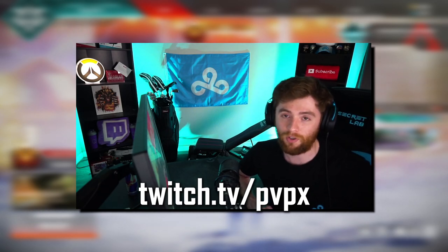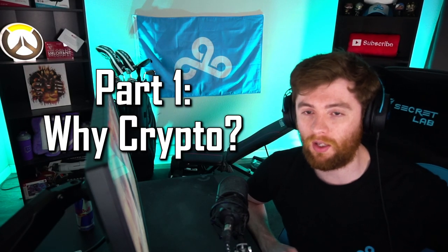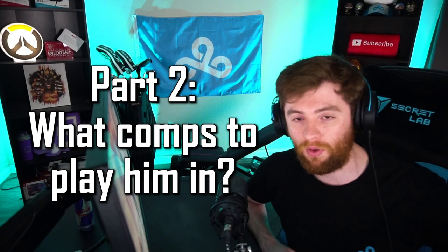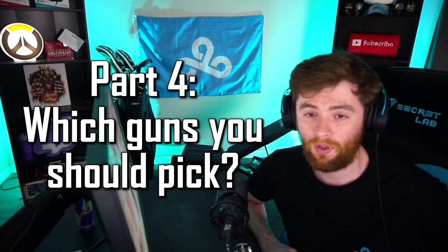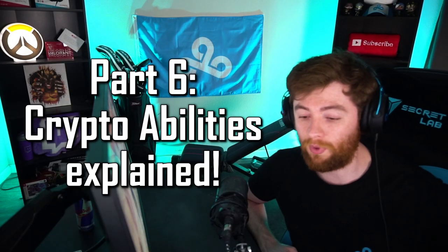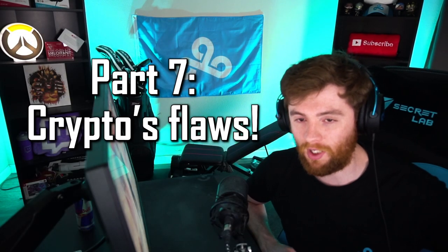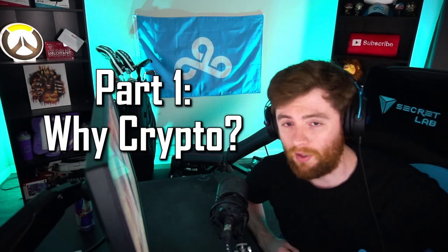The guide is going to be broken down into eight different parts: part one is why Crypto and his strengths and what he counters; part two is what comps you should play; part three is your playstyle; four is guns you should loot; five is your total inventory; six is the drone breakdown and all abilities; seven is Crypto's flaws and weaknesses; and eight is final thoughts, tips and tricks.